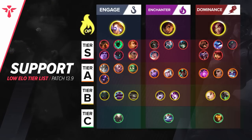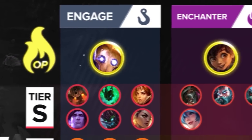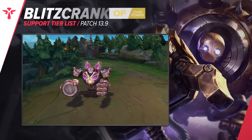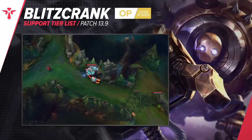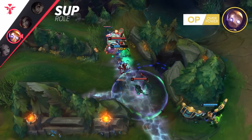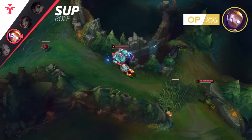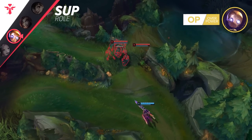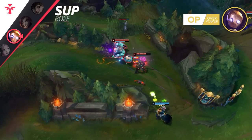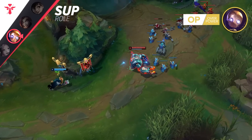Last but surely not least, we're moving to the support tier, where we differentiate between three archetypes: engage supports, enchanter supports, and aggressive lane-dominant pressure supports. For engage supports we have Blitzcrank. This rusty golem has always been the nightmare of AD carries — almost magnetically attracting them to his hook and then dragging them to certain death. This champion is easy to play, highly impactful, and absolutely deadly when he fulfills his job. On the flip side, he might also get you killed in the process when having trouble hitting the right target. If you're struggling to hit hooks, use your champion's natural pressure to force the enemy into predictable zigzag movement patterns.